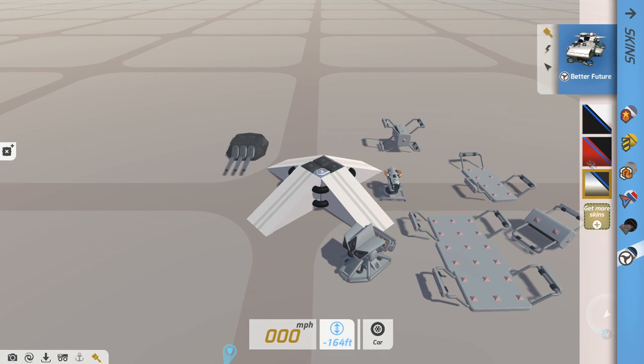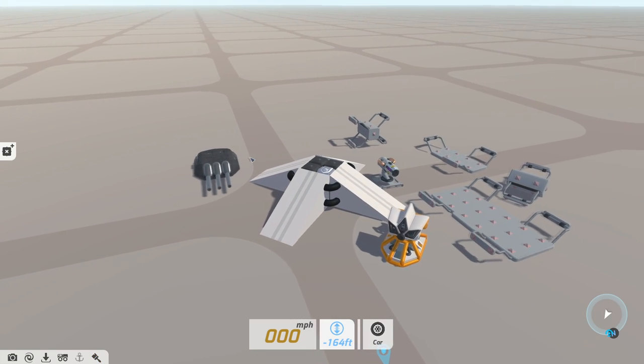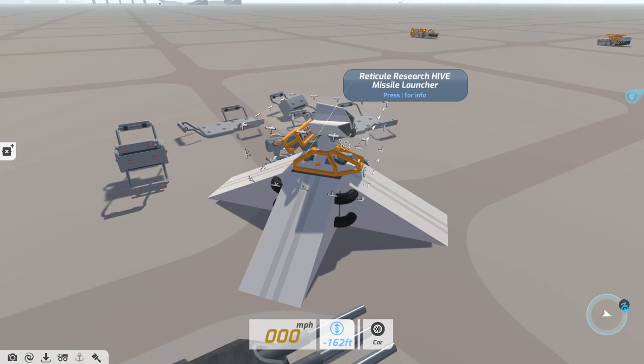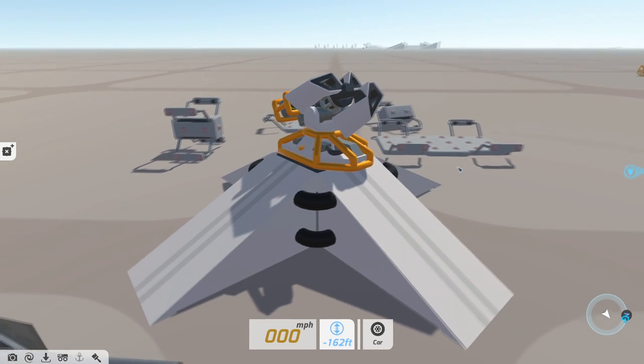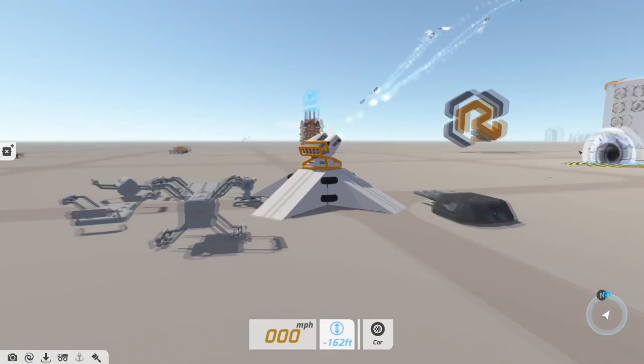Now we get onto the fun part: the brand new weapons. These two weapons may be my all-time new favourites. First of all, we have the Hive Missile Launcher. It looks fantastic, it has a truly magnificent animation, and then it is just missiles — missiles everywhere.